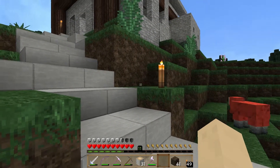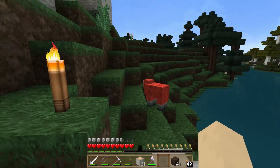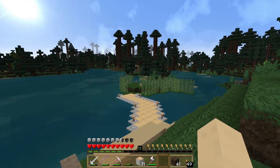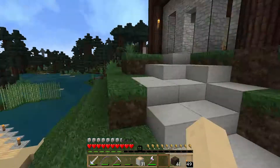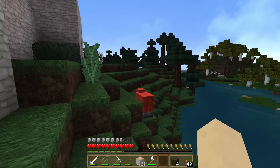Hi guys, and welcome back to Strive to Survive. In this episode, we're going to say hello to this red sheep that has somehow managed to get off of his island all the way over there and has come all the way over here, so good for him.